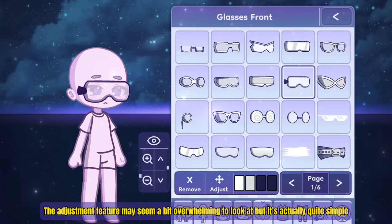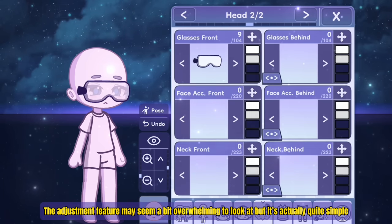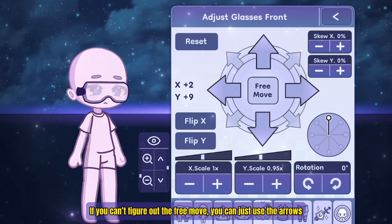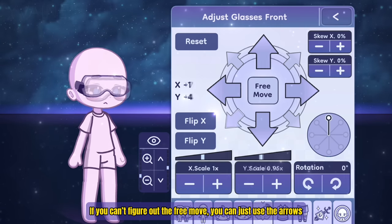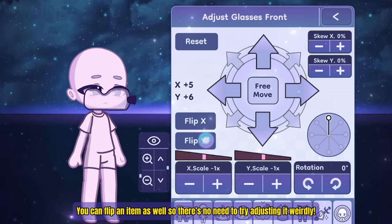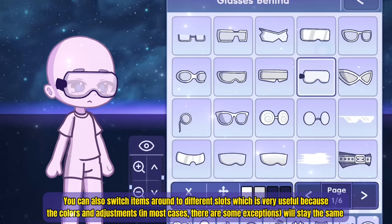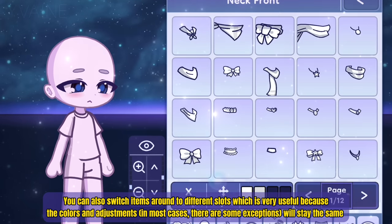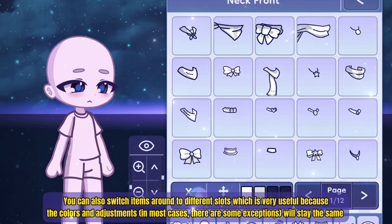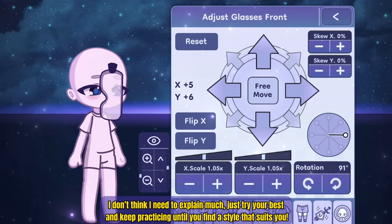The adjustment feature may seem a bit overwhelming to look at, but it's actually quite simple. If you can't figure out the free move, you can just use the arrows. You can flip an item as well, so there's no need to try adjusting it weirdly. You can also switch items around to different slots, which is very useful because the colors and adjustments — in most cases, with some exceptions — will stay the same. Just try your best and keep practicing until you find a style that suits you.